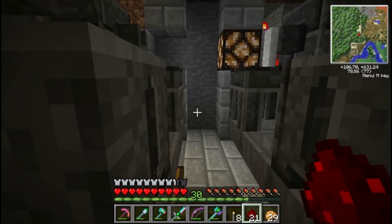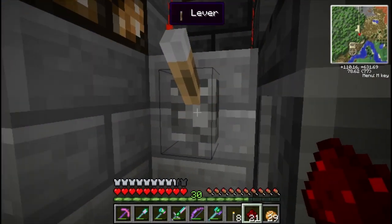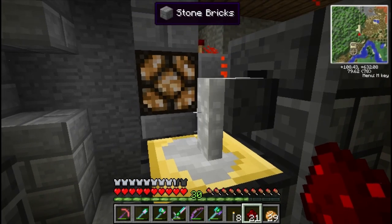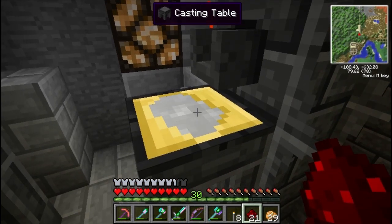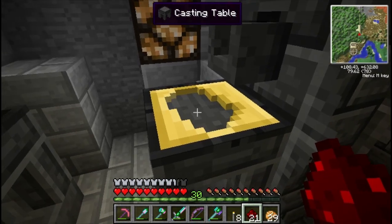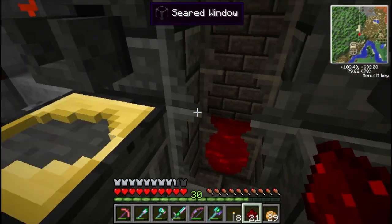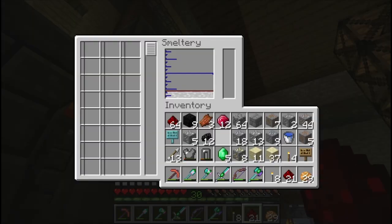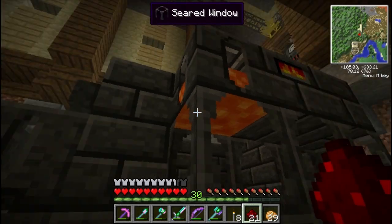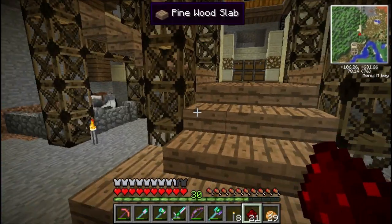It makes the process really quick — we've already gotten 12 ingots down. Otherwise, what you have to do is stand up here, hit the faucet, wait for it to dry, hit it again, and if you don't have the hopper underneath you actually have to click and remove the ingot and do it all manually. What's nice is you can fill your controller up with tin, copper, gold — whatever you want — and fill up your smeltery.